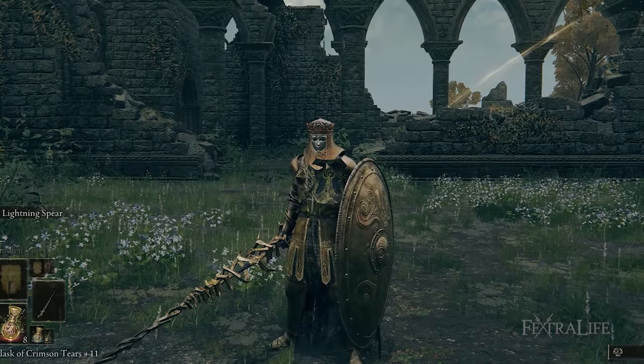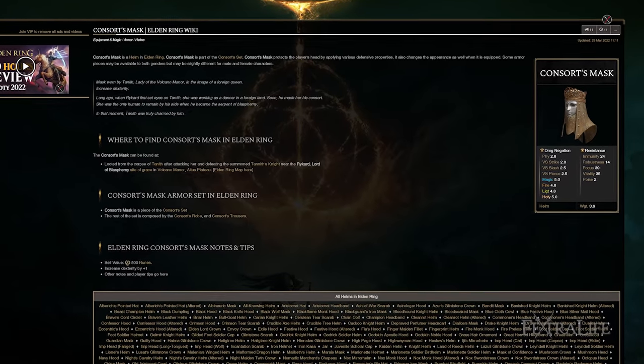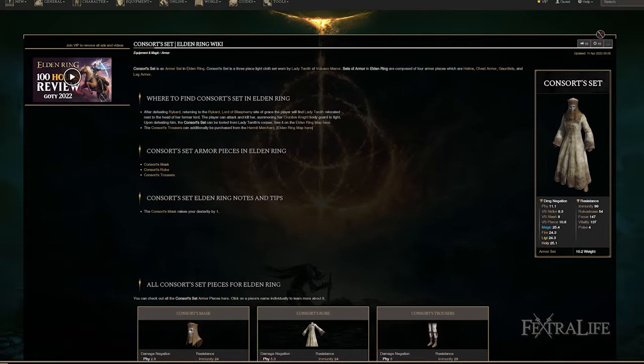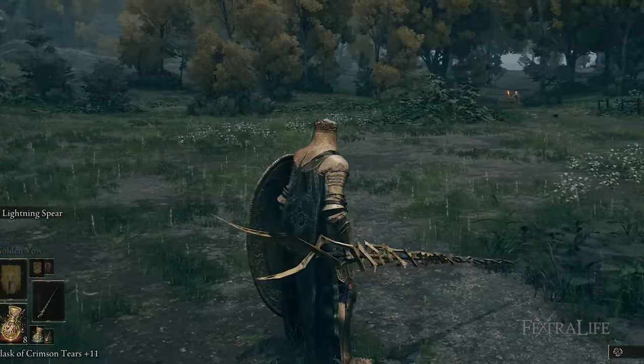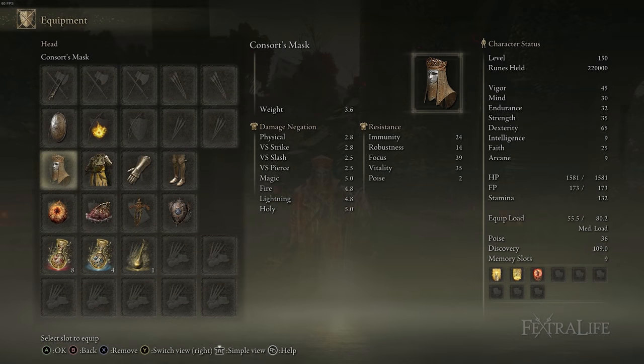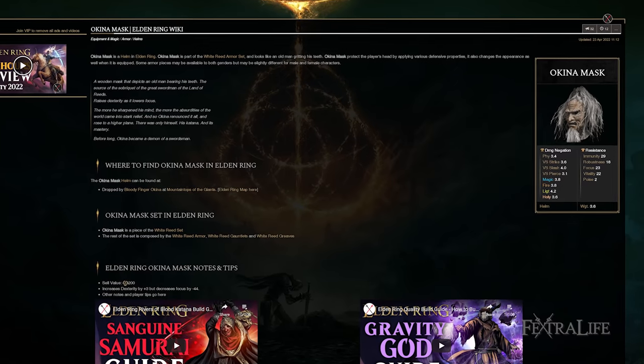For armor I'm using the Consort's Mask, which gives me plus one Dexterity and I like the look of it with this build. Otherwise we're using the Lindell's Knight armor set, which is the same armor set we were using for the Lightning Lancer build. I've just replaced the headpiece to get extra Dexterity. You could also use a Kina Mask here to get even more Dexterity if you want.